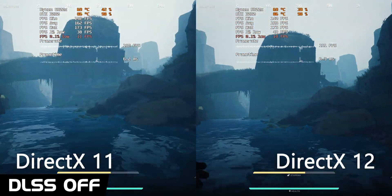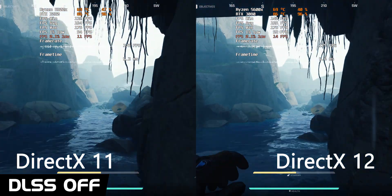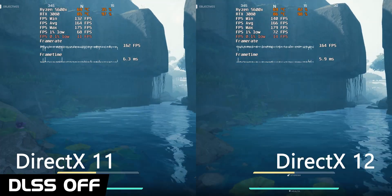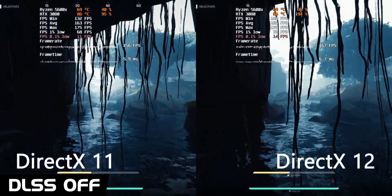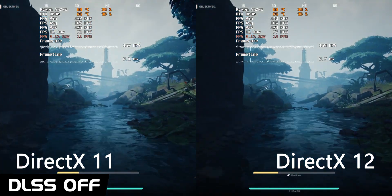So in summary, it does look like if you have an RTX capable card, DLSS is your friend, as is DX 11. If however you're on an older generation card, DX 12 will probably offer you the best performance, even when you're running at lower settings.